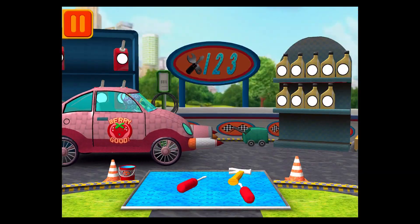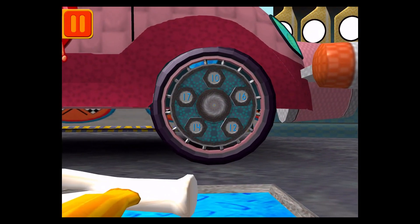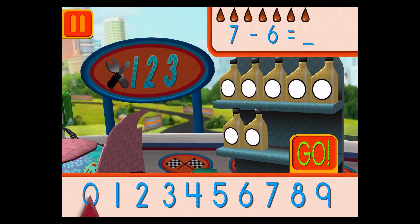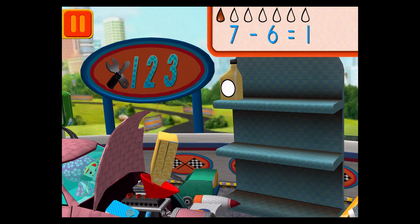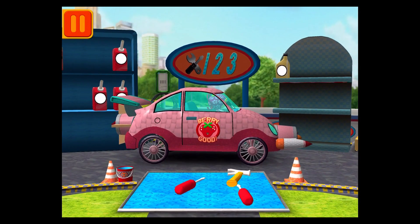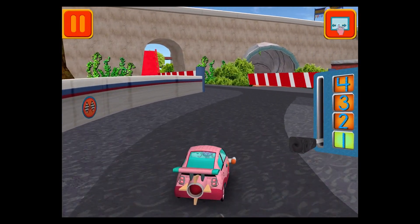Time for a pit stop! We need a big lug nut — tap on the lug nut that has the largest number. Good! Next. We had seven cans of oil and used six — how many cans of oil do we have left? Good! Next. Each can has five units of oil, let's count them by fives: five, ten, fifteen, twenty! Woohoo! Great! We need to get back to the track!